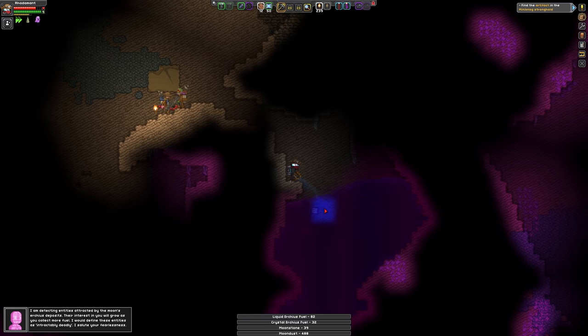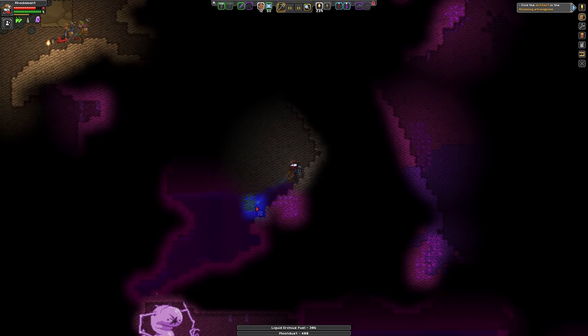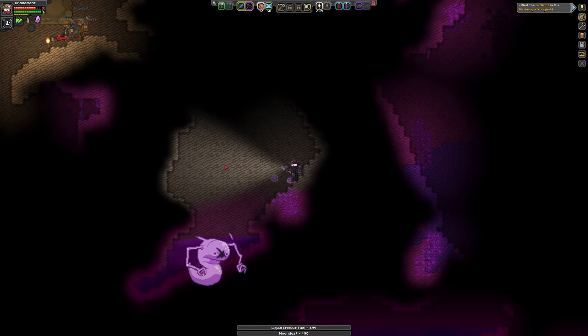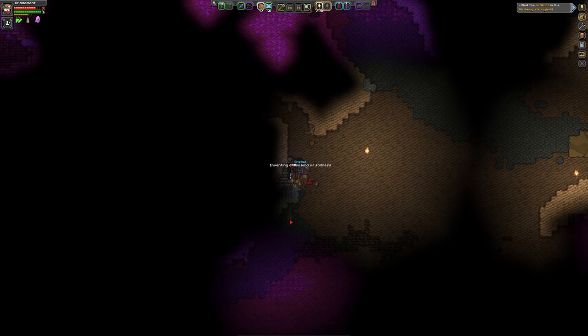Here's a lot of liquid fuel. Hello, ghost. Him getting close to me does damage over time, so I'm not going to want to hug the ghost.